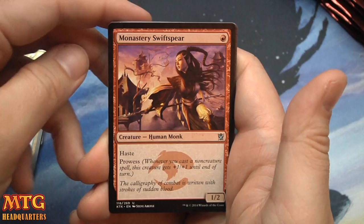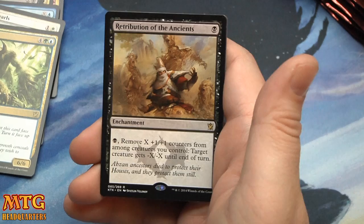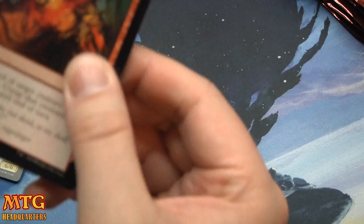Blinding Spray, Monastery Swiftspear, Mardu Roughrider, and Retribution of the Ancients — one black mana enchantment. Pay black, remove X one-one counters from among creatures you control; target creature gets minus-X minus-X until end of turn. It's a fringe card, maybe unconstructed.